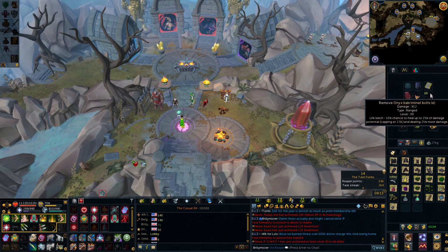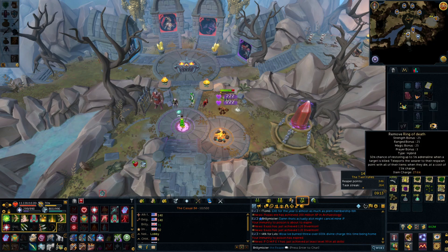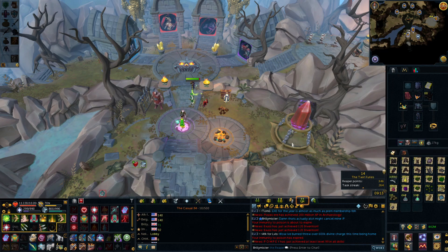I used a combination of Onyx and Ruby bakriminel bolts. I tried Hydrix bolts one of the days and they were very nice, but also incredibly expensive, so I didn't use them. I used the Elder crossbow, Caroming for Greater Ricochet. I should probably get Caroming for Equilibrium too at some point. And I'll just count my Ring of Death because I've got the Luck of the Dwarves on the relic in the Archaeology Guild.